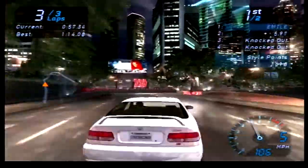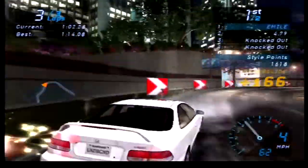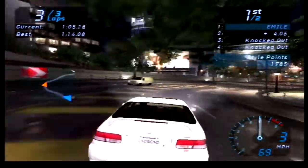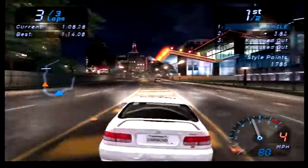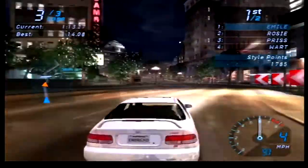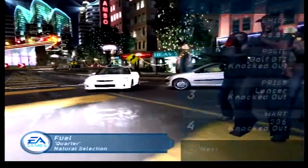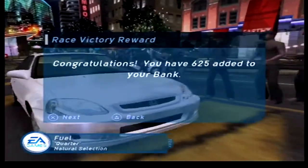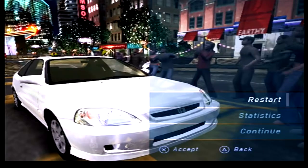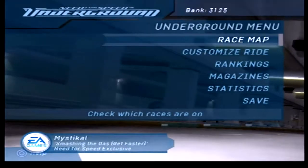If you need to do a cheeky overtake you can just spin your opponent out — it's a perfectly viable tactic. Playing without stability control, I assume it assists handling slightly but can't imagine it makes that much of a difference. Anyways, we are across the line — we were the last man standing. We get 625 in the bank and unlock a circuit track. Knockout is not my favourite of races, though the races do get slightly more interesting as you pile on more performance parts.